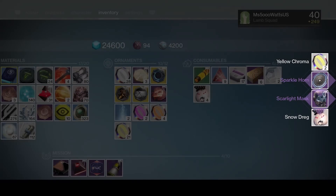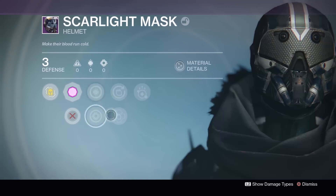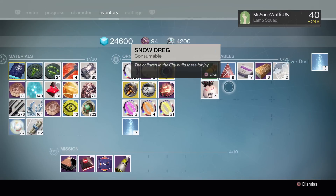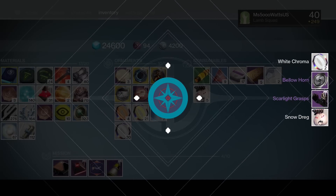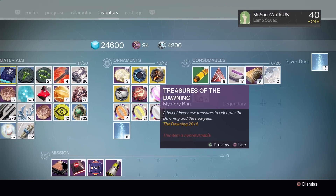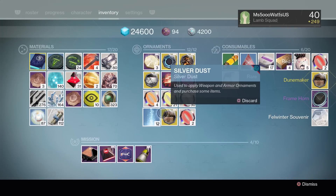We got the Scarlight Mask again, a Sparkle Horn, and some Snow Dregs. Let's take a look at what this roll is - this roll is terrible. This roll is awful. And this roll is also awful. Next one, we got six more to go. Scarlight Grasps again. It looks like the Dawning armor does not have a very frequent drop rate.